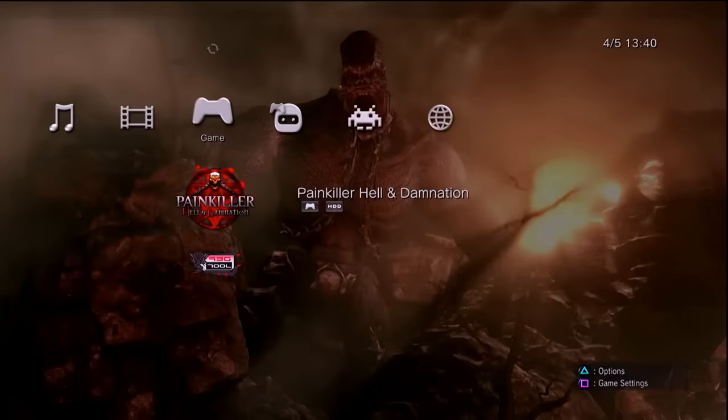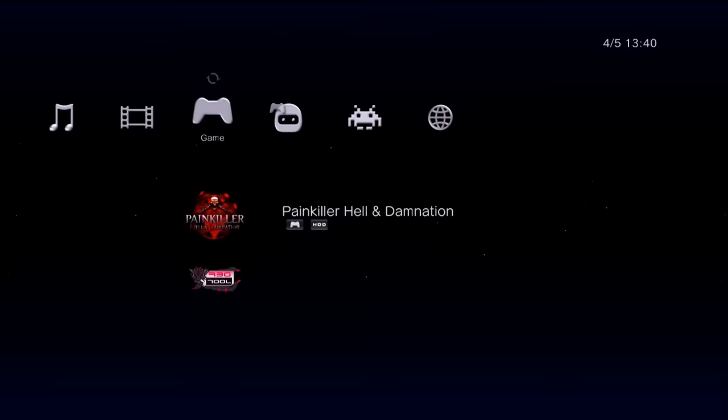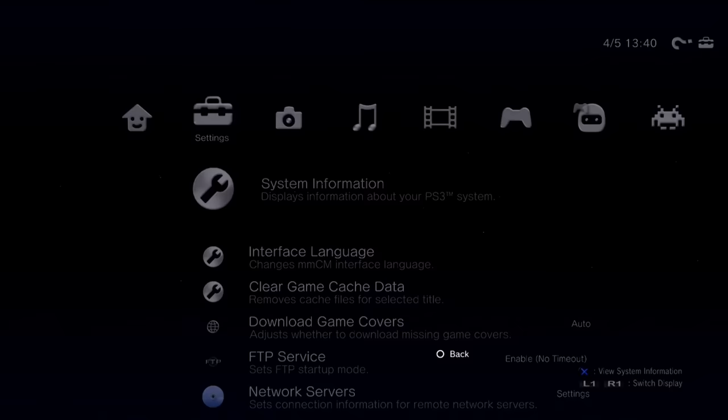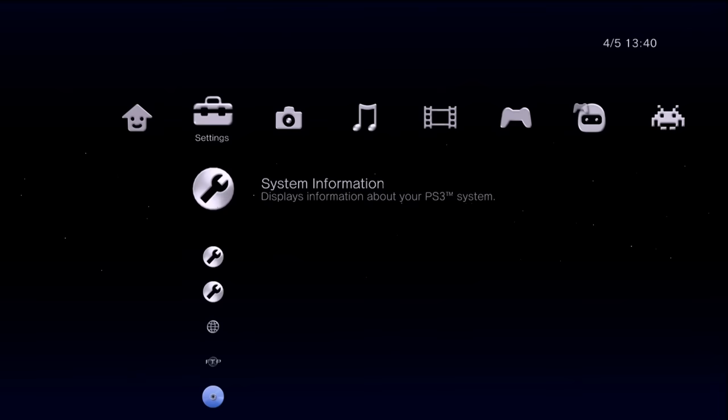The next thing I'm going to show you is how to do a transfer using FTP. All you need to do is go to settings, then system information, press X, and your IP address should show up. Press back and just sit here in multi-man and let it run, because as long as multi-man is running, your FTP server should be up and running.